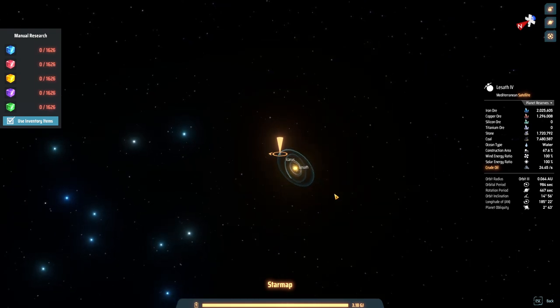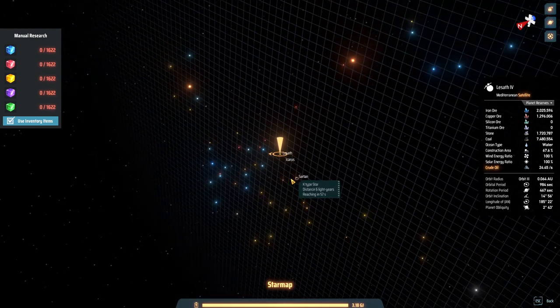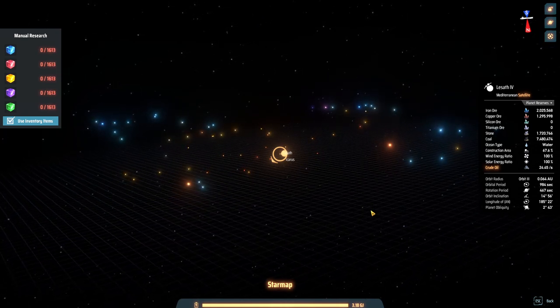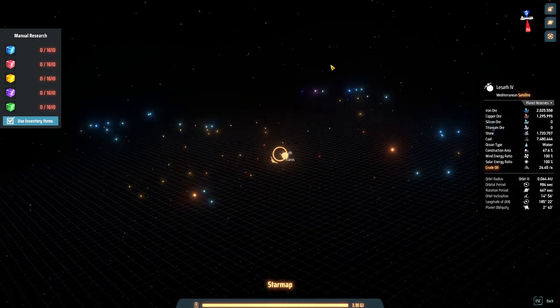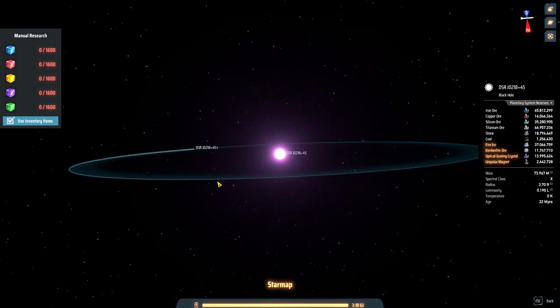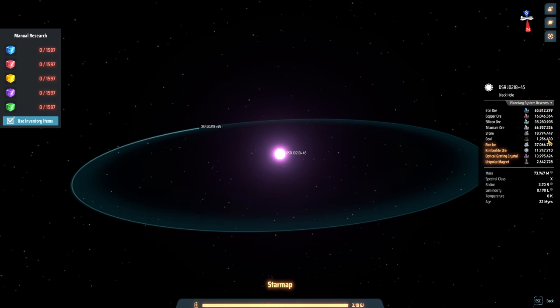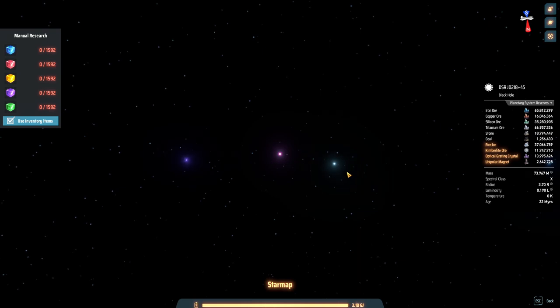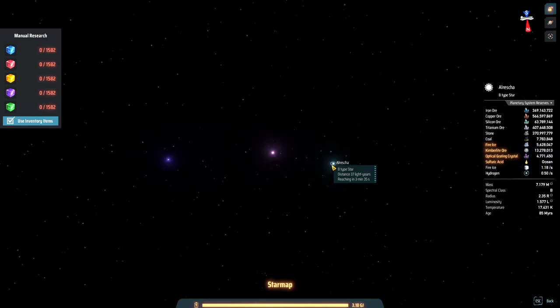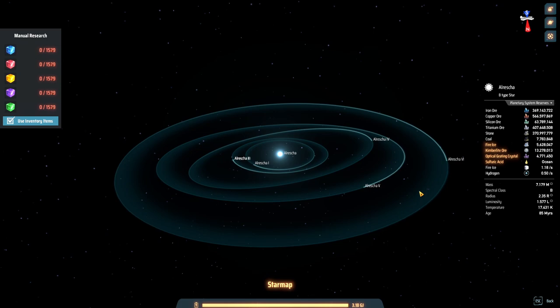Let me look at the star system. This is our current star and these are all the other stars in my cluster — this is all I've got. There's a neutron star over here and a black hole that actually has one planet around it. The further out you go, the amount of resources is insane. Look at this B-type star — quite a few planets, incredible resources, though we're missing oil, but there is a sulfuric acid ocean.